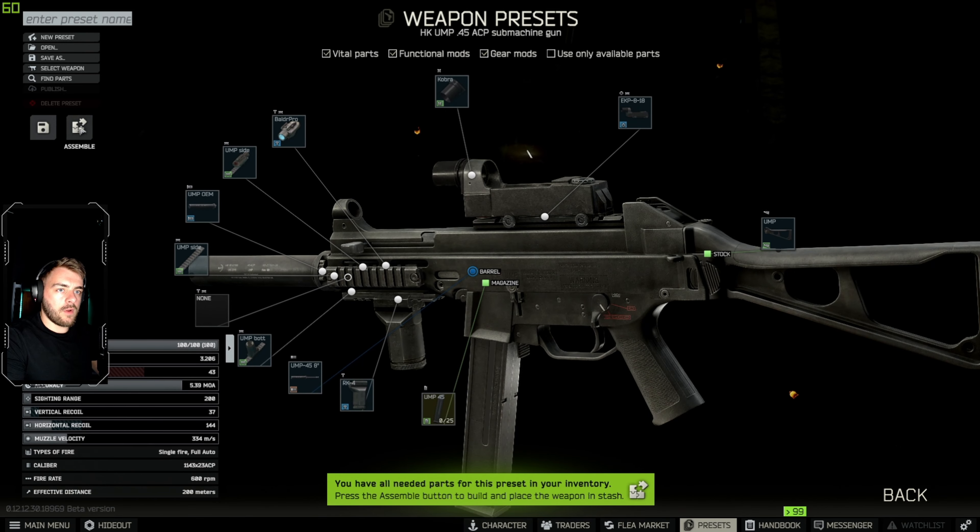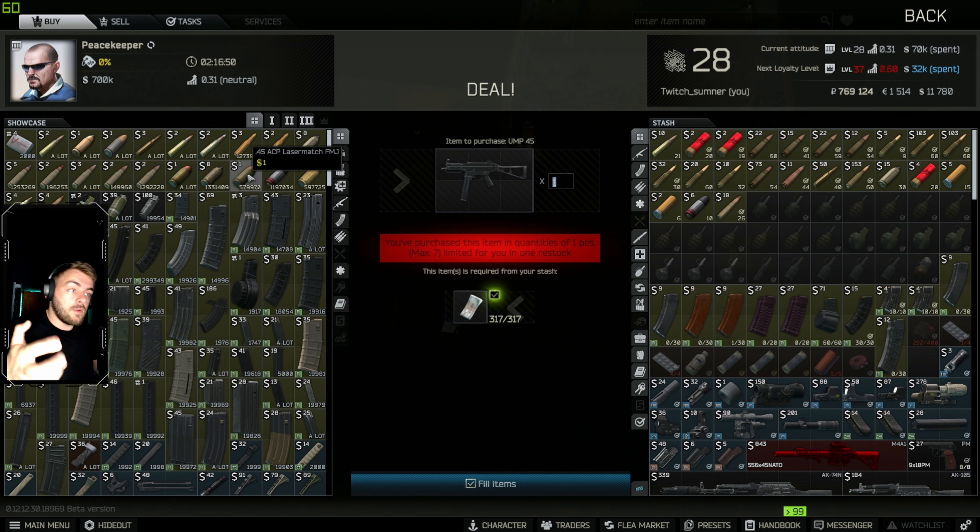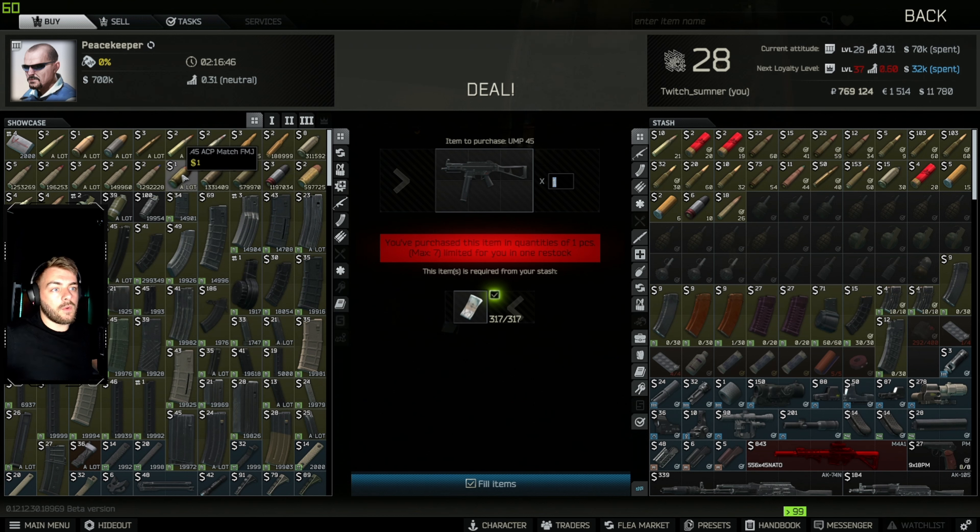This is literally the weapon you're going to want to run. So let's assemble that. The ammo that you're going to want to be using for this weapon — if you're using the laser match, this is leg ammo or arms. Then you're going to want to be using the ACP match FMJ. And if you have got it unlocked, then whack yourself in the ACP AP rounds. This is the same price of a round than the M855A1 would be. Basically stick with the ACP match FMJ. Best all round budget ammo at $1. It shreds. Use it.